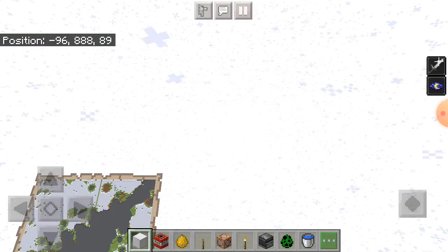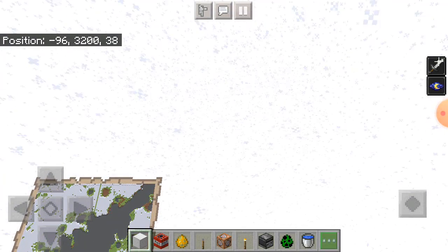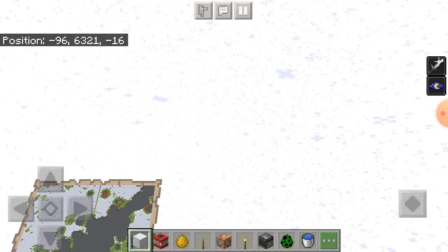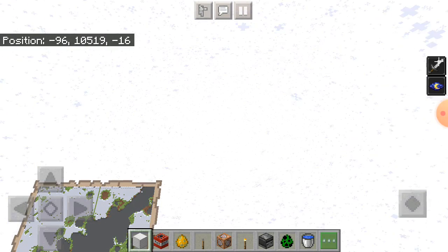Yup, you can see the numbers escalating — 1,000... 2,000... 3,000... 4,000... 5,000... 6,000... 7,000... You can go very, very fast.